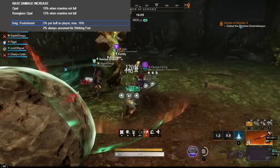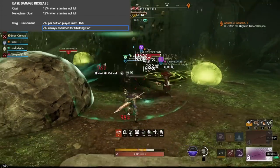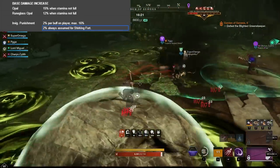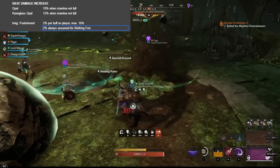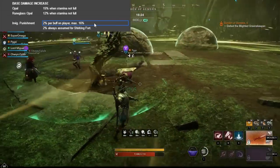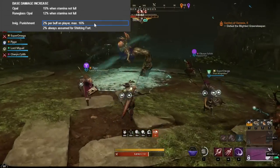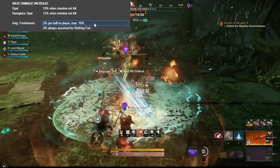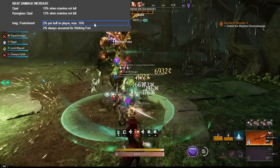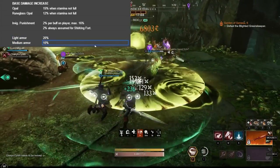Invigorated punishment gives 2% damage per buff on the player, up to 16%. For all calculations in the next days, the assumption is always 2% effective invigorated punishment if shirking fortification is active, simply because that is kind of a given when you have shirking fortification. The number of stacks doesn't matter — if you have 5 stacks, it's still just 2% on invigorated punishment. Many buffs don't actually activate it: your food buff and honing stone would not. It's actually just player-made buffs tied to your kit. Light armor attackers get a 20% base damage increase and medium armor attackers get a 10% base damage increase — factored into all calculations.